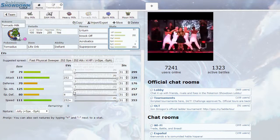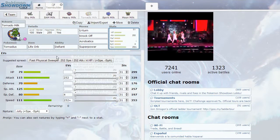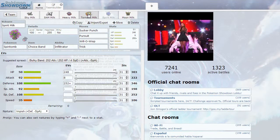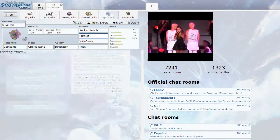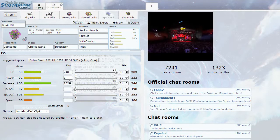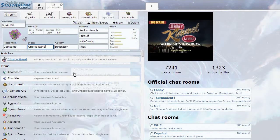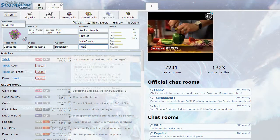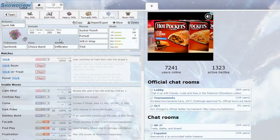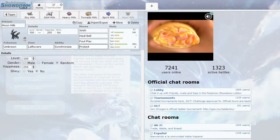Things like Jolly Banded Darmanitan or Jolly Banded Victini — though I run Choice Specs for Victini honestly. Then we have Banded Spirit Milk with Sucker Punch, Pursuit, Will-O-Wisp, and Trick. I have basically no Attack EVs — actually 8 — which is weird for a Choice Band, but it's mainly for powerful Sucker Punches and Pursuits, and the ability to Trick a Choice item onto things like Cloyster.